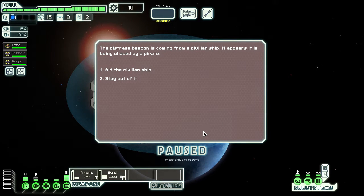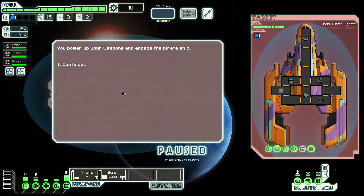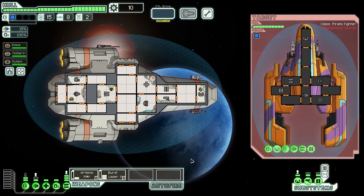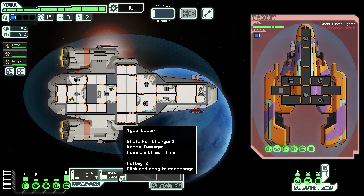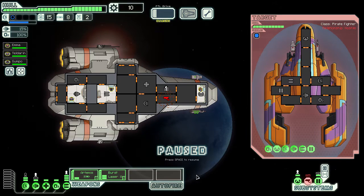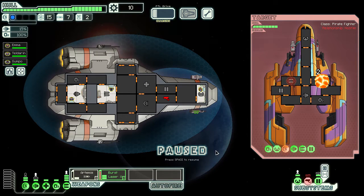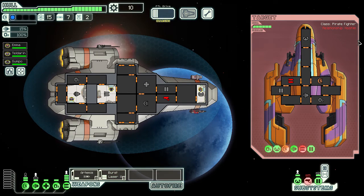Alright, so we got an option — a distress beacon from a civilian ship being chased by a pirate. Let's help the civilian ship out. We power up the weapons and engage the pirate ship. We have a burst laser two — three shots per charge. We shoot the missile and then our burst laser, and you can see we've depowered all of their weapons.